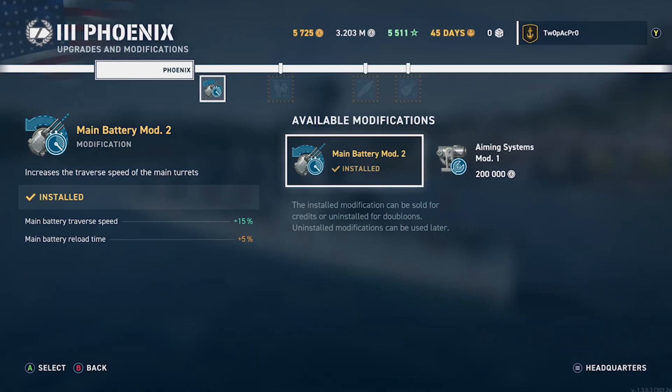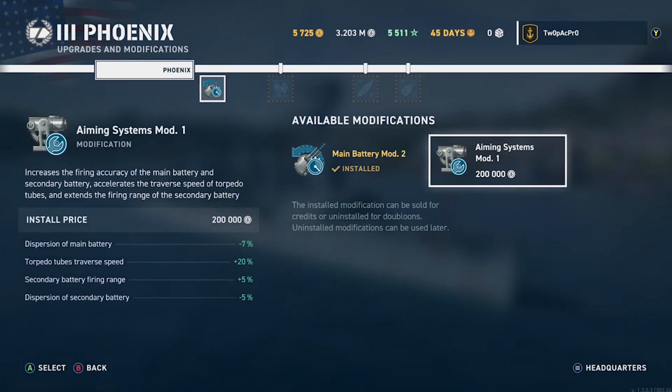I don't think it's a bad choice actually. With the Phoenix and the main battery traverse, it's got so many guns you've always got one pointing at something. If you look at the aiming system stats, it is actually worth it — torpedo tubes traverse 20% quicker, which is awesome.